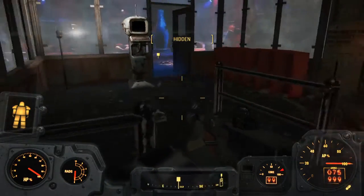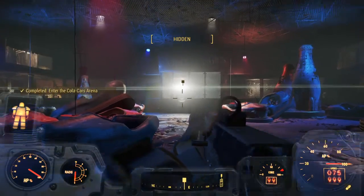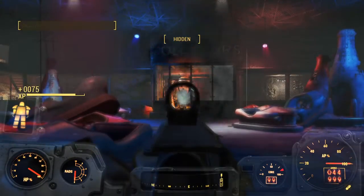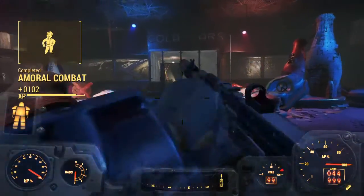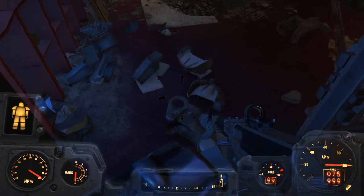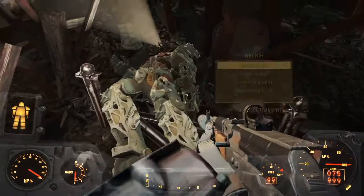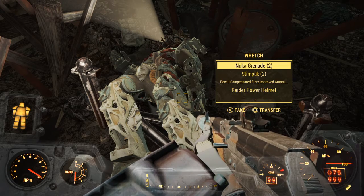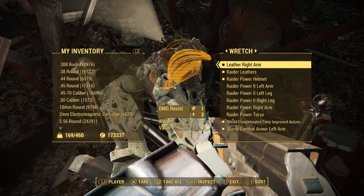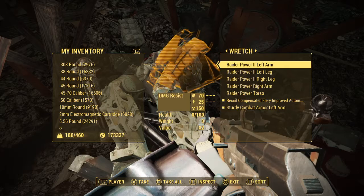Let's go — we do a lot more damage when we're in sneak. He is wearing raider power armor. We've got bottle caps, fusion cells, a nuker grenade, a Stimpak. Sorry, bud.